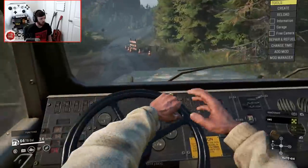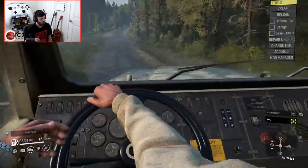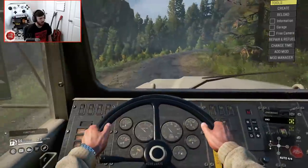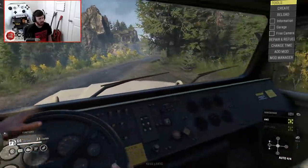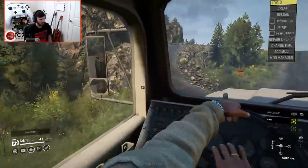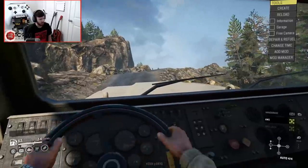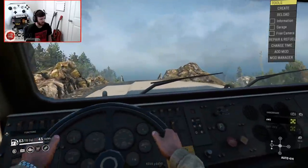Now the interior view looks awesome. Whoa — oh God, it felt like we almost flipped! The dash looks so good. I find myself when I'm in the interior view getting distracted by looking at how well detailed the interior is. Making a quick left — whoa! The steering takes a minute to unwind, but then again, that's just big truck things and me not planning for it.